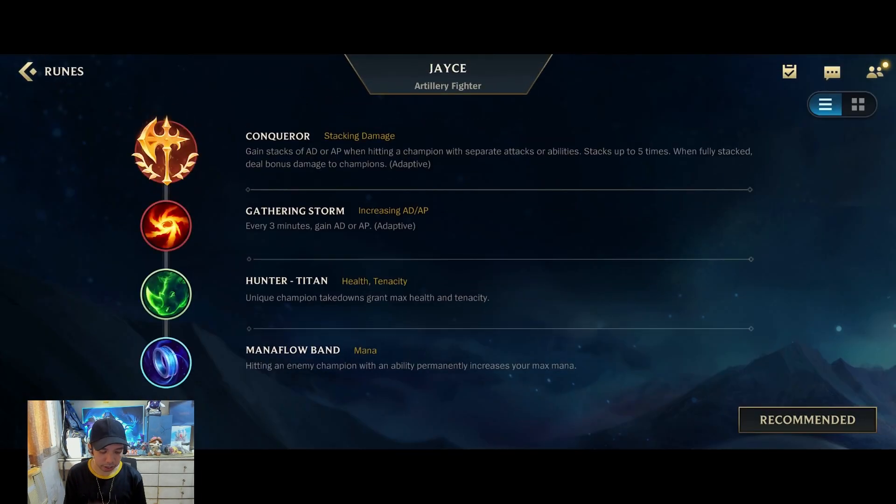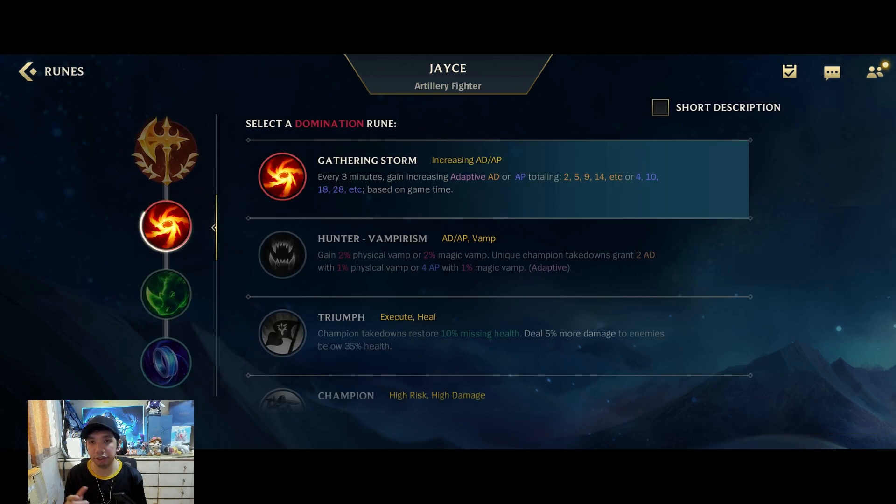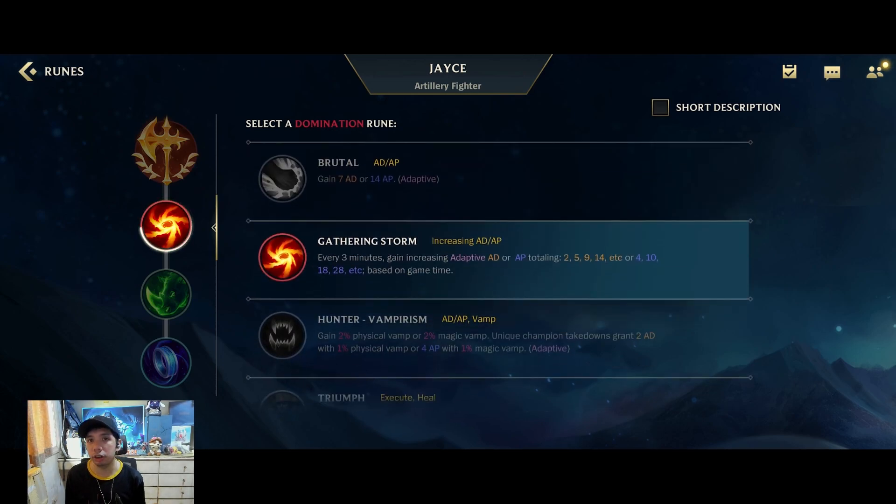Going to the runes, the first rune is Conqueror. Since Jayce has a lot of skills, you could easily proc Conqueror on your combos and it's very efficient on this champion. Then we go for Gathering Storm — I want a bit more scaling on his kit so your poke will be even stronger in the later stages of the game. But another alternative could be Brutal if you want your early game to be a bit better, since Jayce's burst early is strong as well.